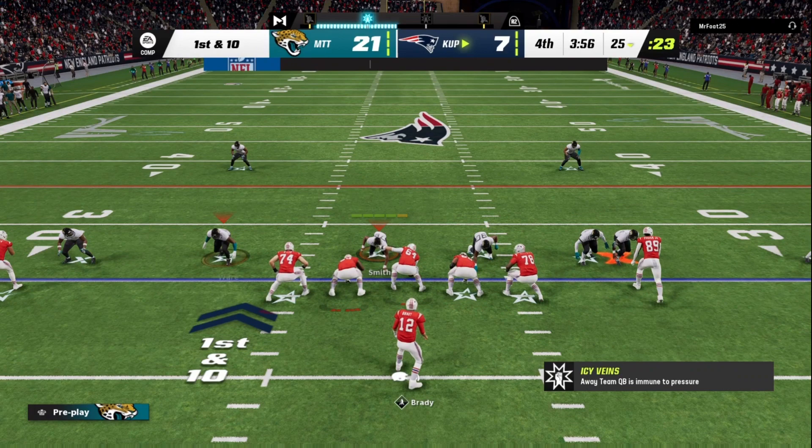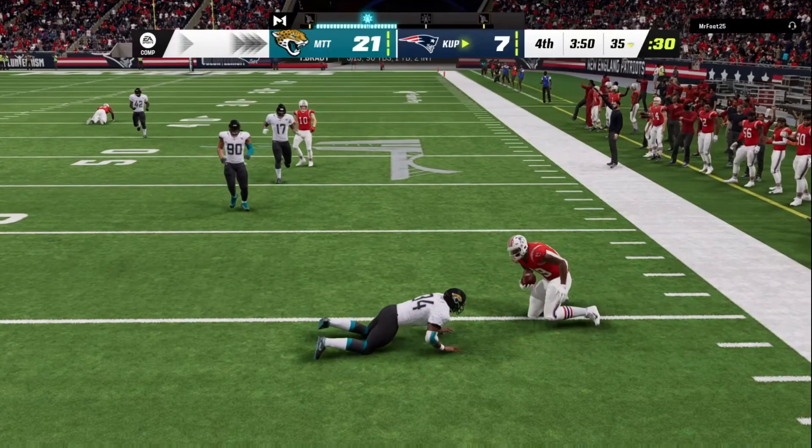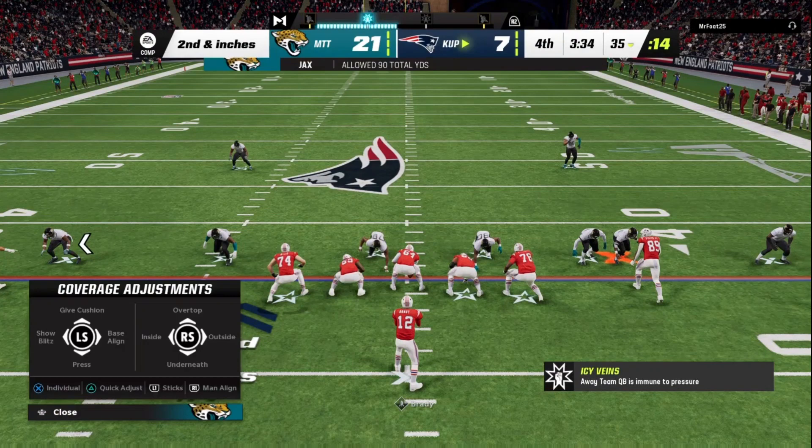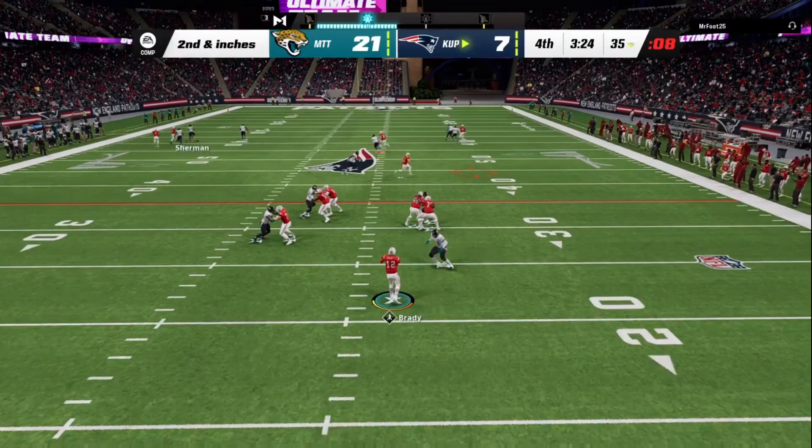Usually at this stage in the game when I'm up by two touchdowns, I switch Peppers and Bo Jackson at safety and the sub linebacker. Peppers is one of my deep safeties in a two-deep man.